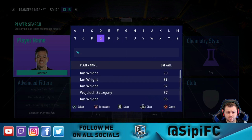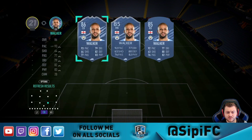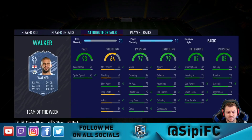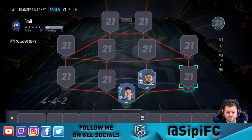The center back we're going to choose is going to be in-form Kyle Walker, in the center back variation. He's quite expensive actually, but he's probably one of the best center backs I've used and he helps out with the chemistry as well. His stats are very very good. His right back card is also quite good, so if you're struggling for coins you can put him at right back in the formation before you go into the game, then switch him to center back in-game. If you have a little bit more coins to spend, get the center back variation as it has slightly better stats than the right back one.